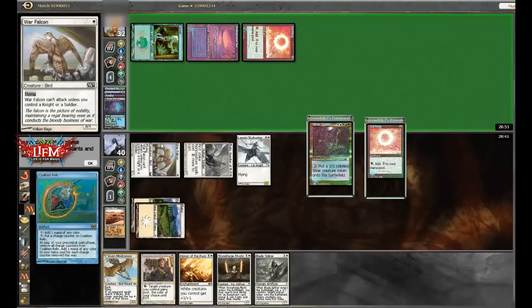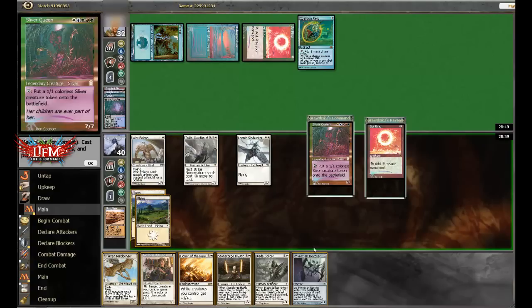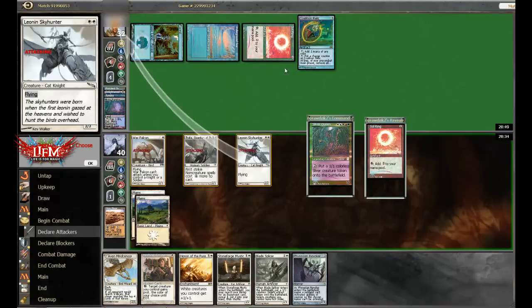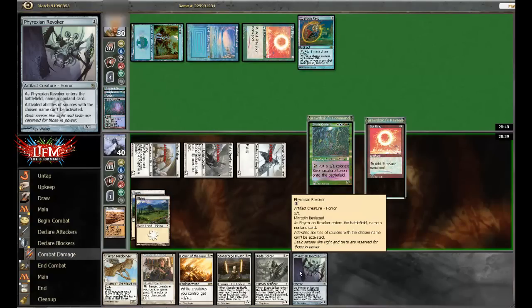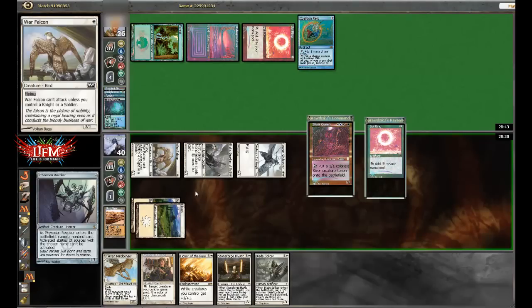What do you got here? Coalition Relic. Okay, so he's doing alright. Our mana deprivation plan isn't doing too great. Here's a great play though — I'm going to slam Revoker, naming Sol Ring, to keep him off his mana. That's a good thing about Revoker over something like Pithing Needle: you can actually name mana abilities. And it attacks, so we like it.